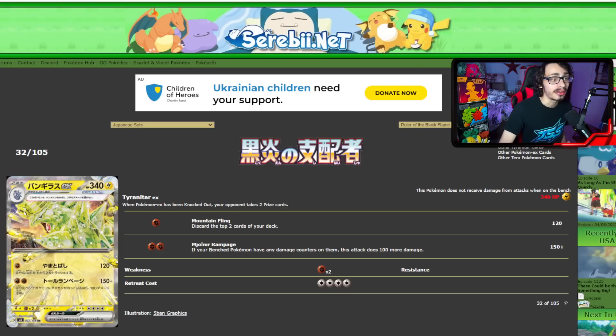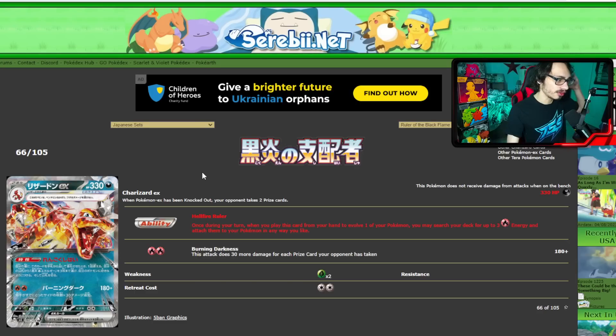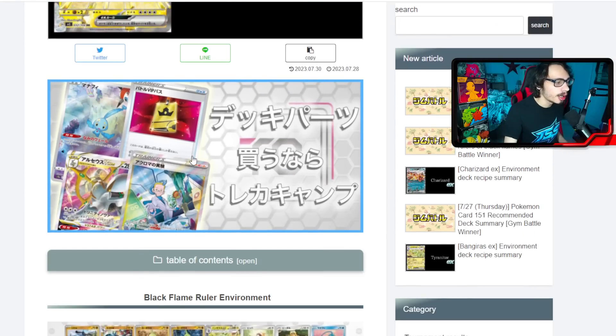You can play Tyranitar in a Fighting-style deck if you really wanted to. It has two attacks: Mountain Fling for one energy does 120 damage but you discard the top two cards of your deck — not great, but 120 for one energy isn't bad, obviously one-shotting most low HP things in the format. And then Monyer Rampage, which if your bench Pokémon have any damage counters on them, this attack does 100 more damage, so for two energy you can do 250 damage.